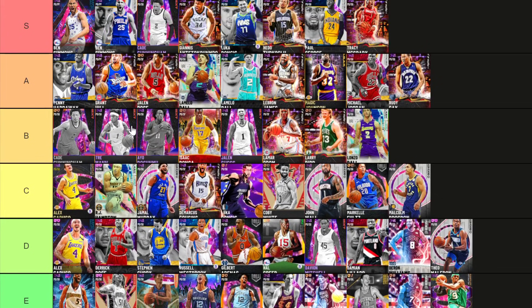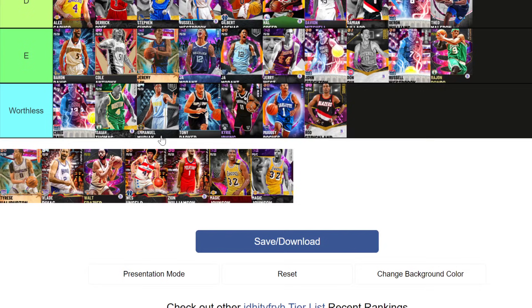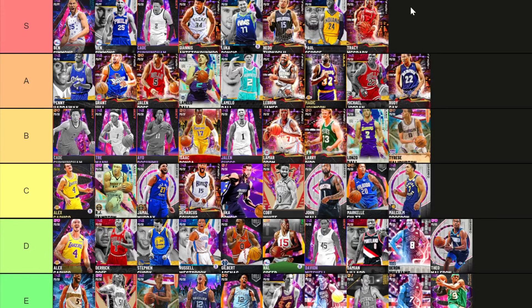Trey Man — going B tier. These guys are basically the same card with different jump shots. Then Tyrese Halliburton — low B tier. Is he as good as Trey Man or Ao Sunmu? No. But is he better than Caruso and Hampton? I think so. Tyrese Halliburton was so good — that diamond card is one of the most iconic. I'll be making a most iconic players in 2K21 list and he will be on it.